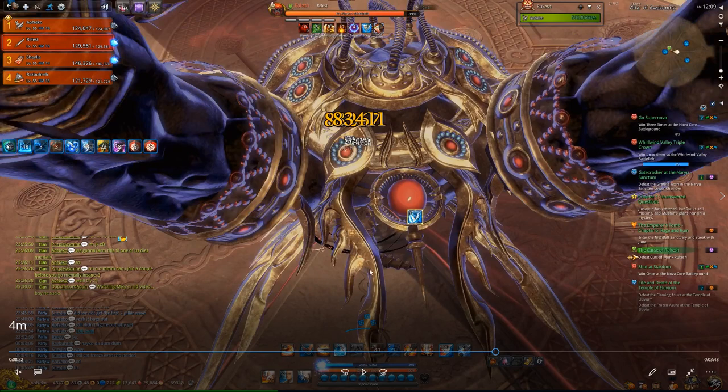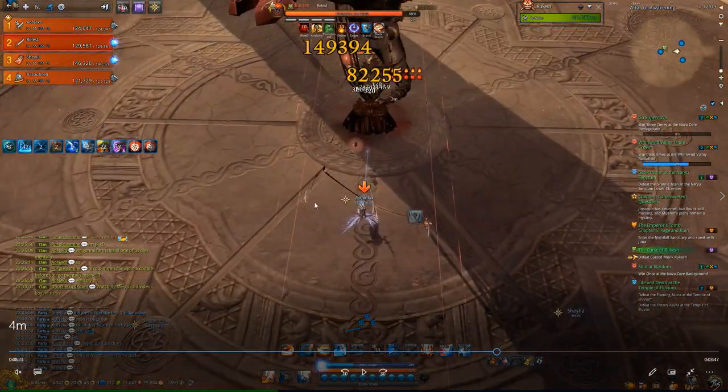You want to iframe the triangular attack without using your backdash or any gap closers, because right after this attack he will do a punishment. As a ranged class, you can stand right in this corner right here — not right here but like right here — and that will be the safe zone. The pizza AOE was here, and then the triangular attack was here, so if you stand here as a ranged class you're safe.